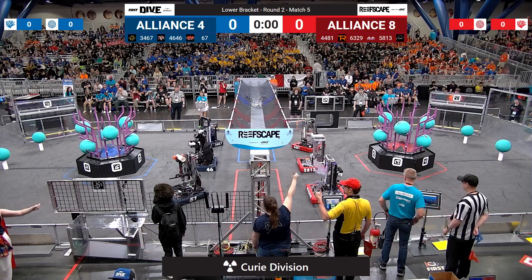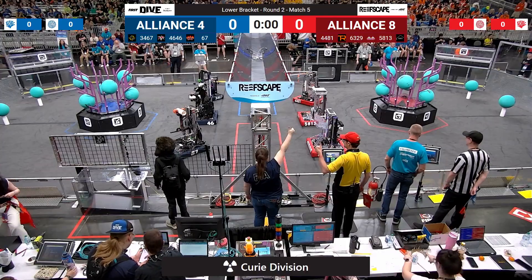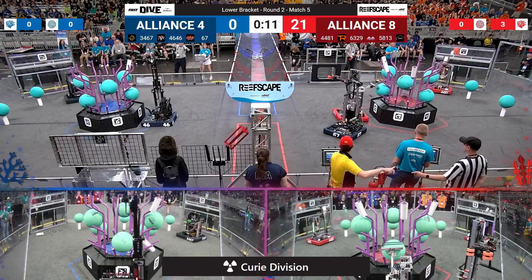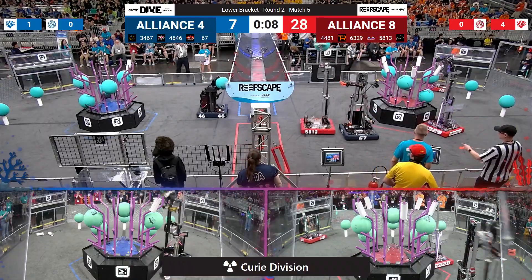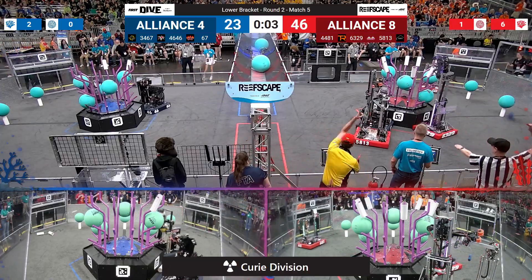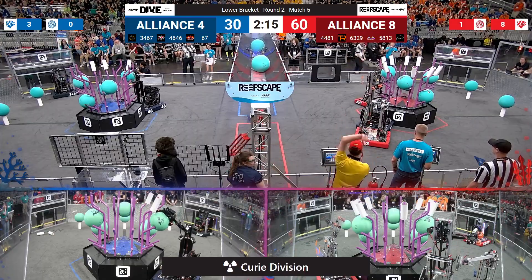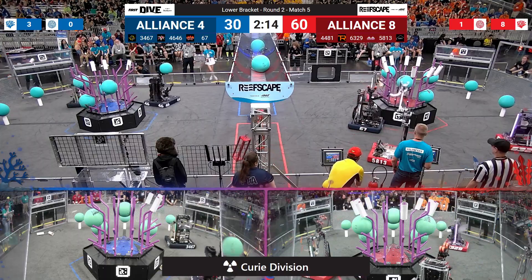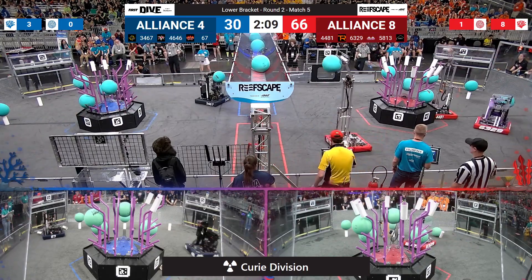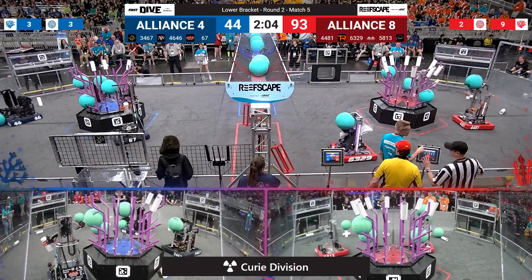Drivers behind the lines because we're starting in three, two, one, go! Match number five here on Curie is underway, and the Blue Alliance takes a scenic tour of the other side of the field as the hot team says hello to the Red Alliance. That's going to change up Morpheus' autonomous plans as they drop off a piece of algae atop the barge net, but aren't able to reach their reef. Your score after tons of referee attention: 78 to 40, and drivers will now take control.